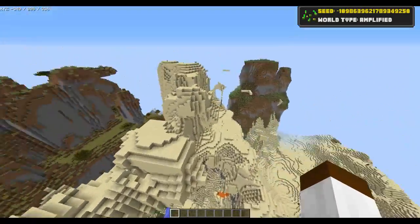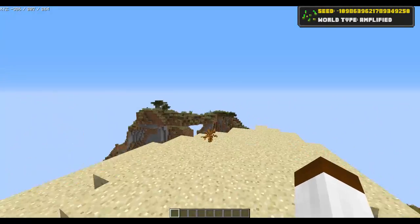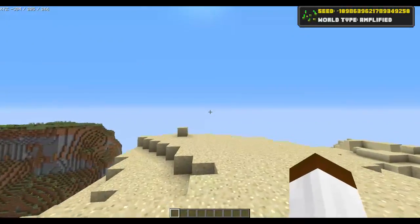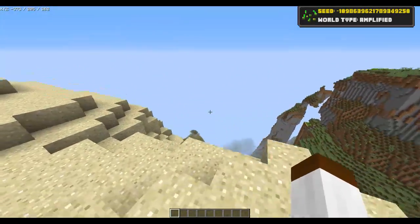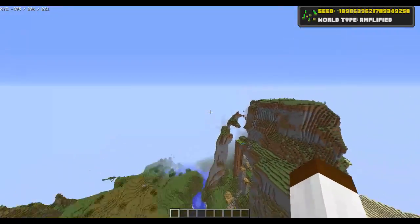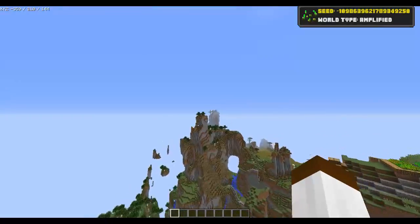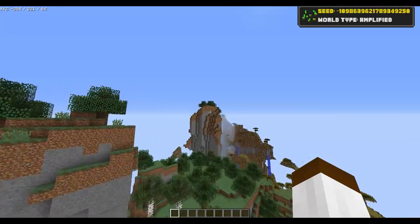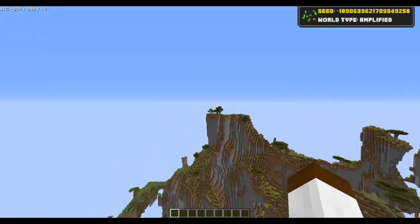You've got some lava falls going on, and at 206 blocks high it's nothing to be shabby about - still not as cool as what we've seen in the past, but pretty cool nevertheless. As always, I find the highest point I can find - I think that block right over there - and jump off it to my doom. Actually, is that higher? Controversial - I think we have a higher point right there. Yes, it is higher. So we're going in the Savannah.